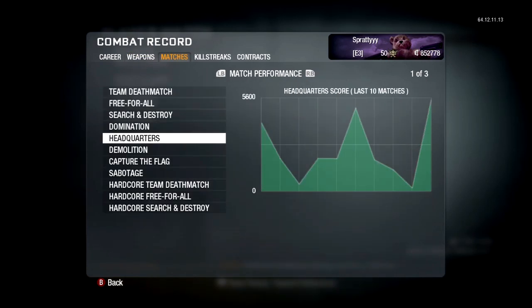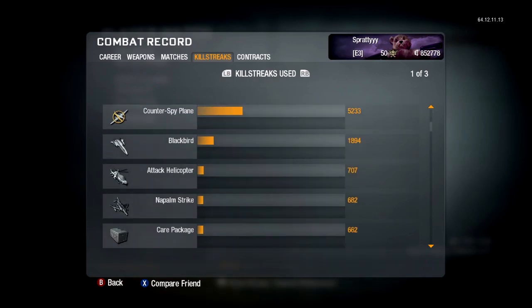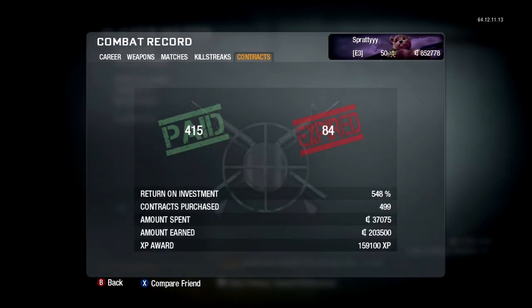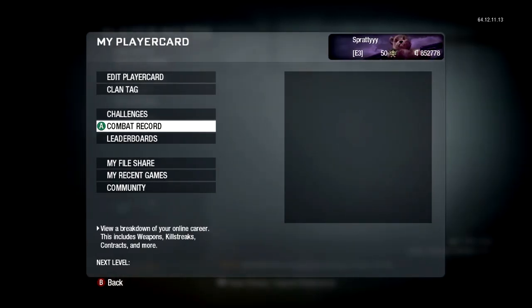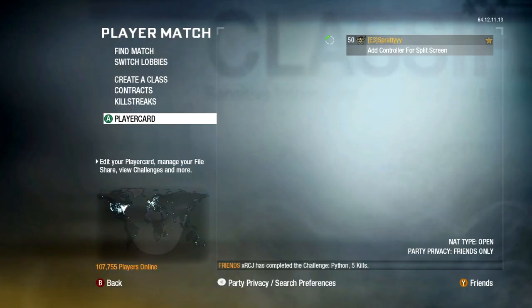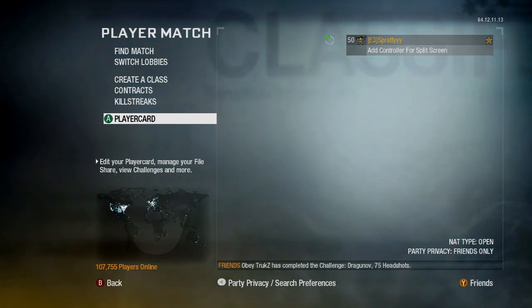As for killstreaks, all I use is Spy Plane, Counter Spy Plane, and Blackbird — just all the time. I've got 17,000 spy planes, which is pretty crazy. That's pretty much it. If you want to see my MW3 one I'll have a link in the description. Also I've just edited a CoD 4 dual montage — I know I don't usually release CoD 4 content but if you really enjoy it, go check that out, tell them I sent you, and give some good feedback if you like it. Thanks for watching and I'll see you guys later, bye!